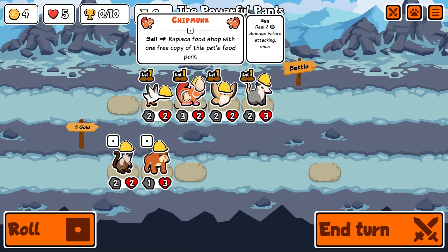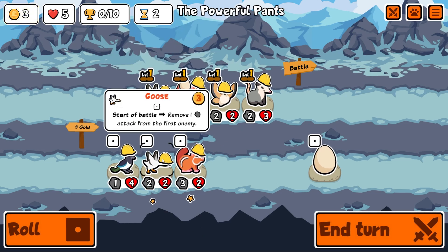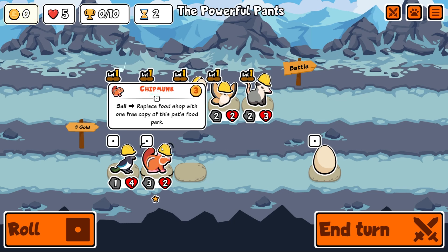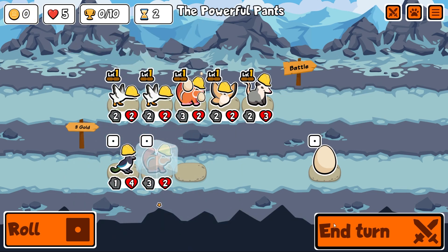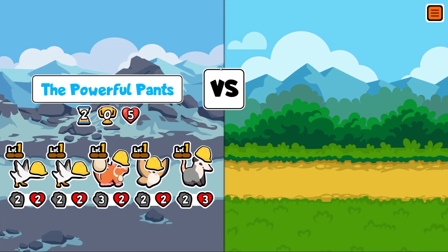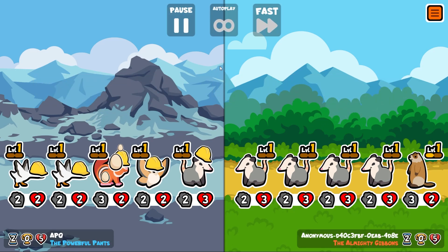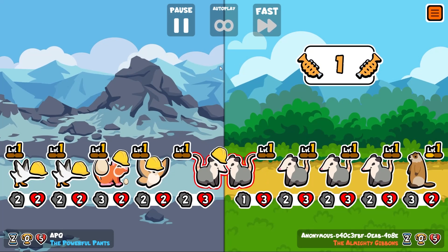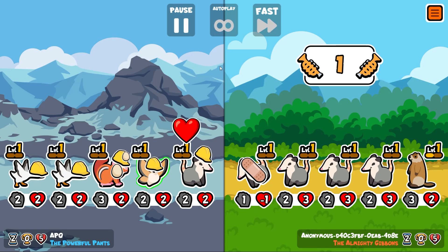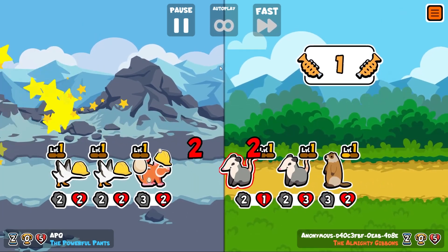When we sell the opossum, we'll get the egg back for free, and then I could get another goose — which would remove another attack from the first enemy. So the enemy's gonna lose two attack. Let's check if it stacks — keep an eye on that opossum at the front. Only one, okay, so it doesn't stack. That's important to know.